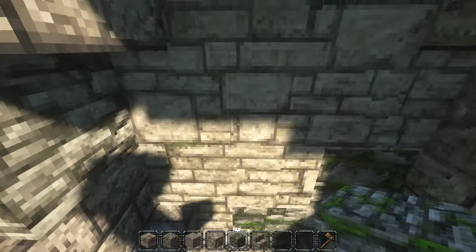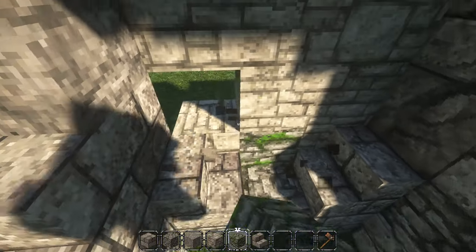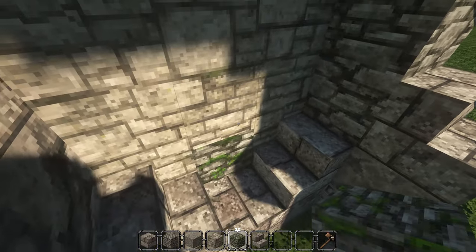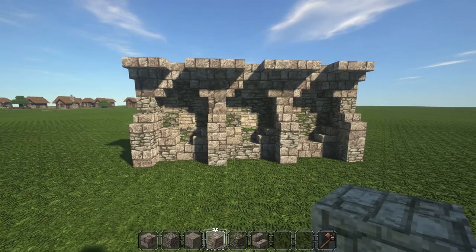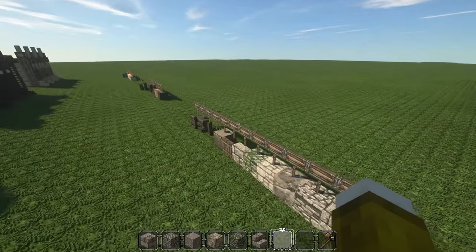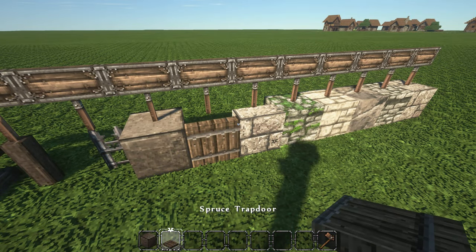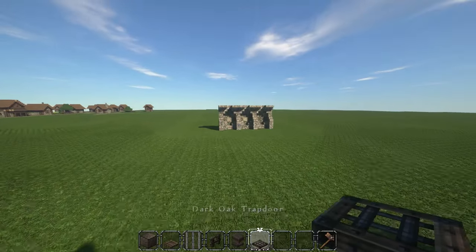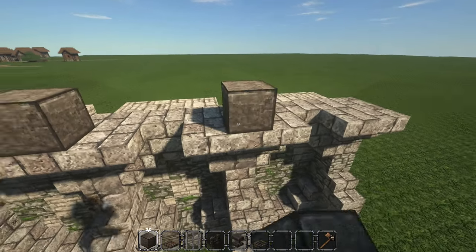You can also add some mossy cobblestone to really give it a beat-down, battered feel, and you can even add that to the outer pillar layers if you want. The mossy cobblestone meshes really well with the polished diorite — I think it looks really cool. Now we're going to grab polished andesite, a spruce trapdoor, iron bars, spruce fence, an anvil, and oak trapdoors. On the center supports, you want to match up the polished andesite on the pillars.